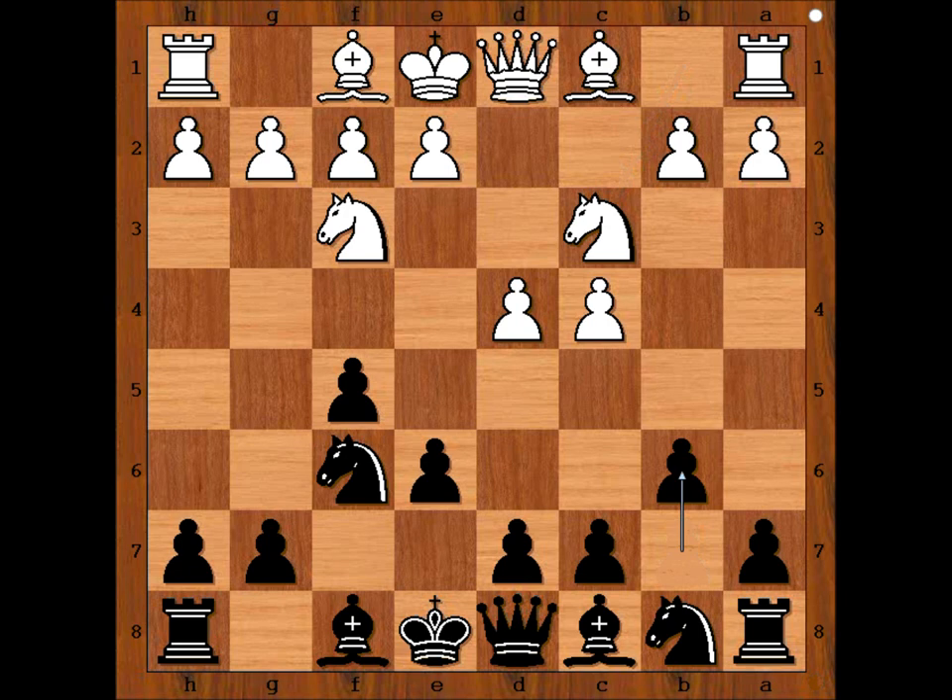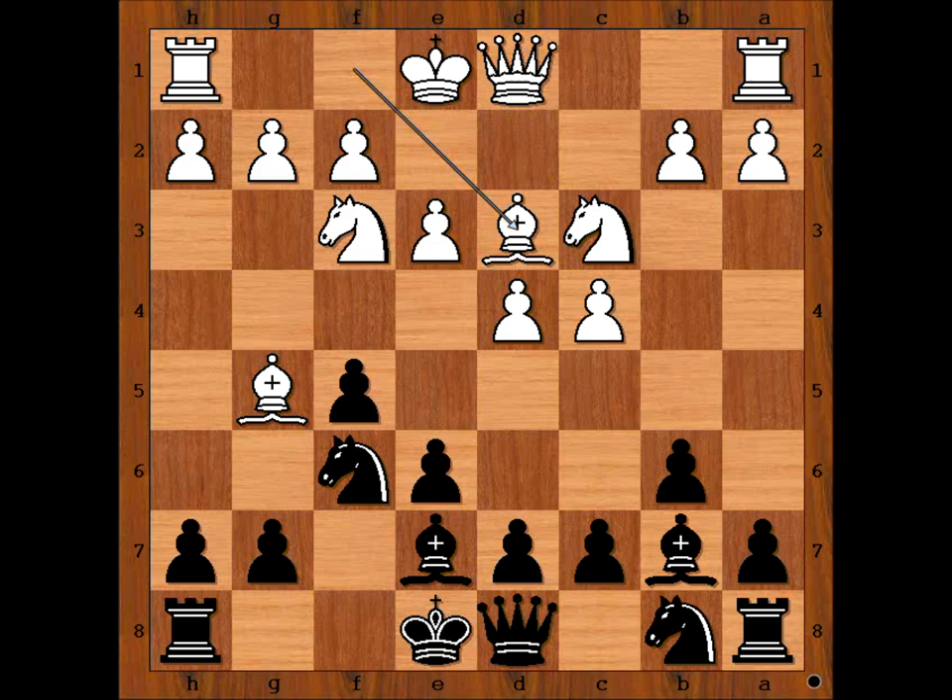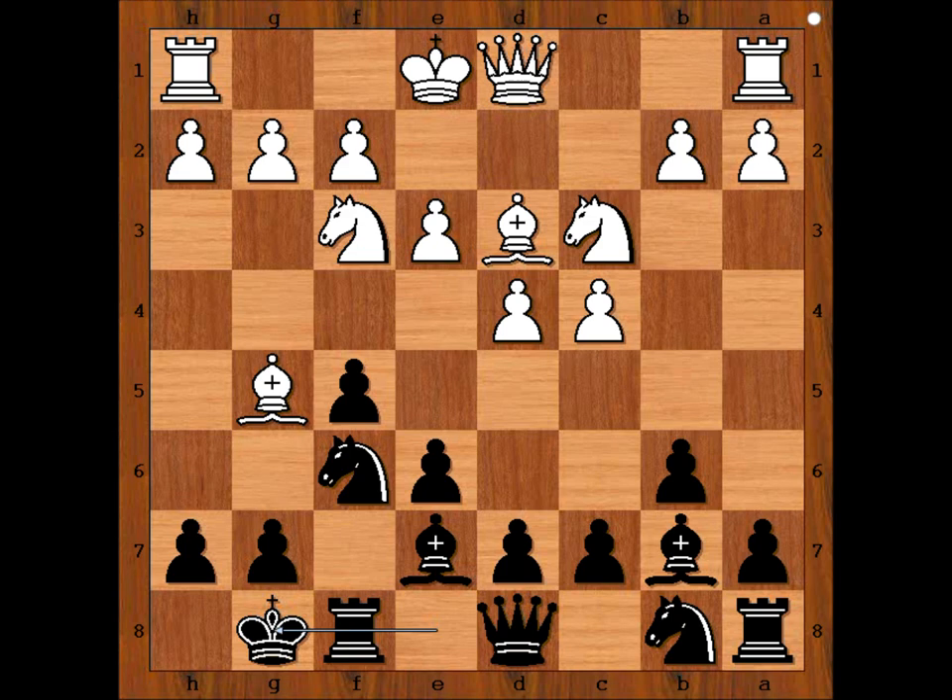Botvinnik played b6. Bishop to g5, pinning the knight. Unpinning. e3, bishop to b7, bishop to d3. Botvinnik castled kingside, and Abramovich castled kingside too.